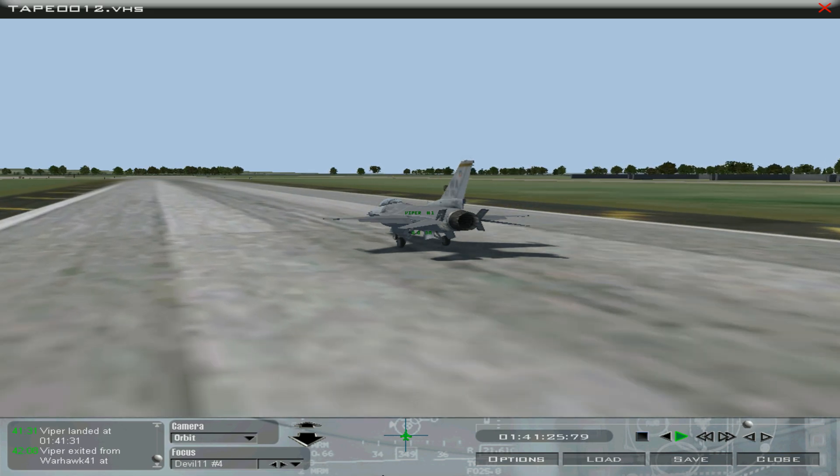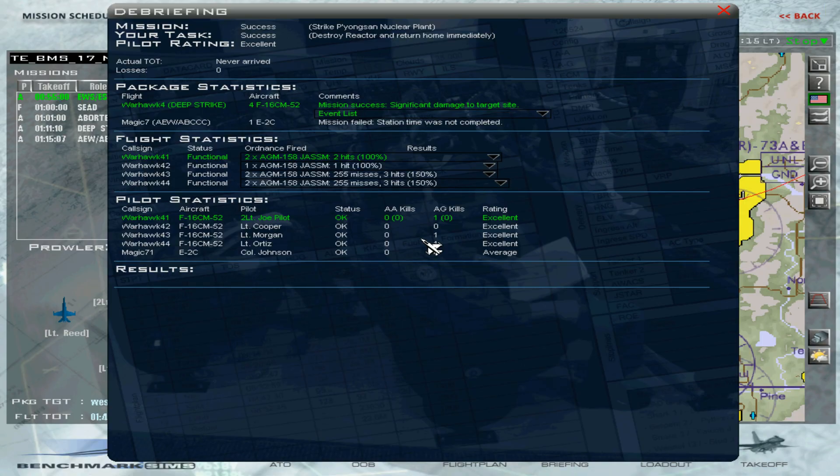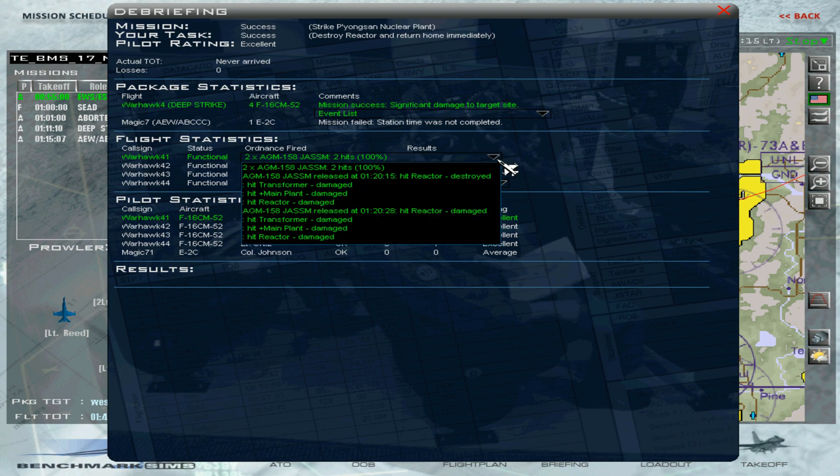We've got a mission success. BMS 4.35 is a pretty good improvement. If you're not into pay-to-play or have a slower machine with less graphic capability, BMS is a great alternative — no pay to play. You just need the original game, which you can get on Steam for under $10. I hope you liked this flight — thanks for watching.